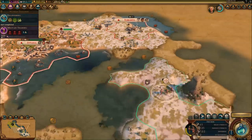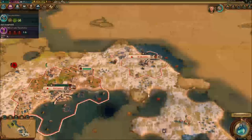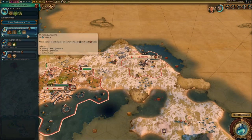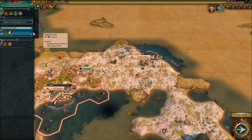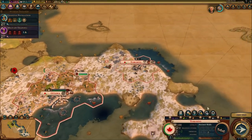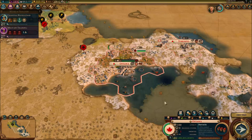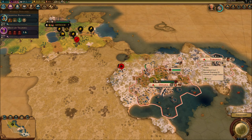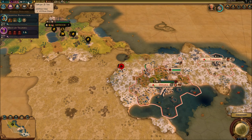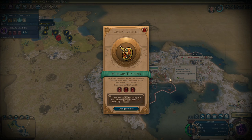I'm going to go on road — it's going to be quicker and faster. We need new research. Engineering is done — we can go for Mathematics or Celestial Navigation; I feel like this is the best option. I do need the builder to help us out big time. Military training is done — that's really good for us.